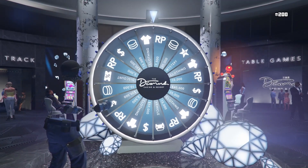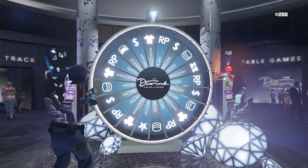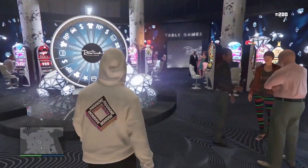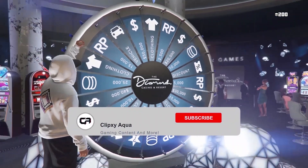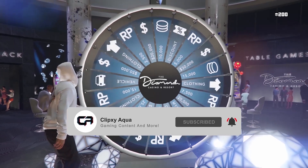Once you get on the wheel spin, you'll get a little message that pops up saying 'Spin Wheel.' This is where it's really important to either have a stopwatch or count in your mind. I usually use a stopwatch — I think that's really effective and works about 90% of the time. Once you see that message, start your stopwatch and wait about two and a half seconds.